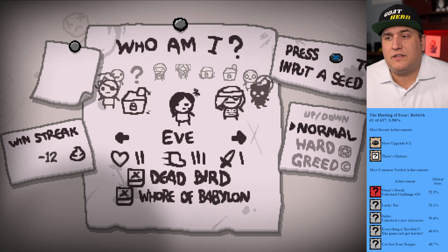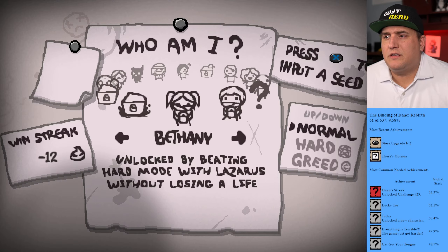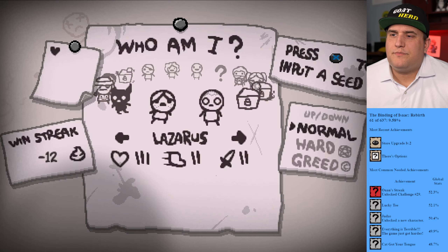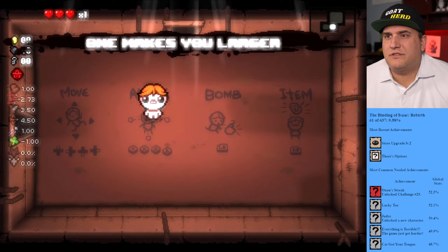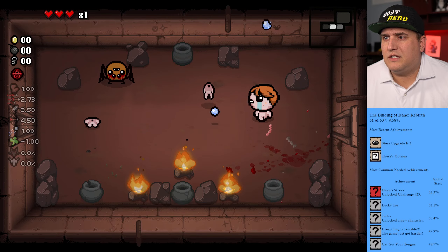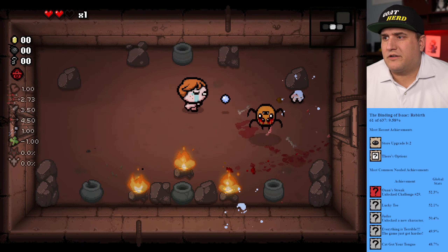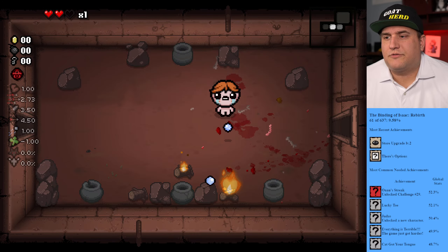Who do we need? We have Eve, let's see — Samson, Eden. Unlocked by beating hard mode with Lazarus without losing a life. Can we do that? I've never done hard mode — should we do hard mode with Lazarus to see if we can get a character? Let's use the mystery pill — one makes you larger, thanks for the mystery pill. I don't know what all hard mode does, if it just increases their HP or what. Maybe the number of encounters — spiders. I don't know if I've ever seen that spider.